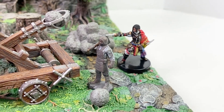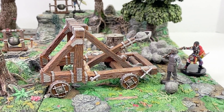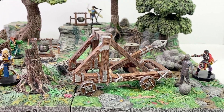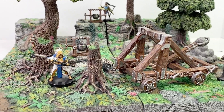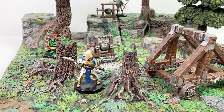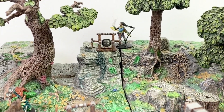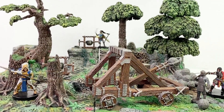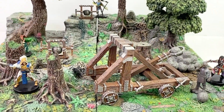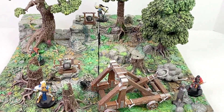Now the rules for both the catapult and the oil pot — or suspended cauldron as it's called in D&D — are in the Dungeon Master's Guide in chapter 8 under siege equipment. The cauldron takes three actions to fill up and one to tip, and it does 3d6 fire damage with a Dex save to negate half the damage. The catapult is listed as a mangonel. It takes two actions to load, two actions to aim, and one to fire, so best have a couple of people there manning it.